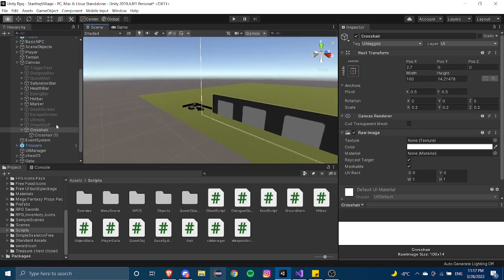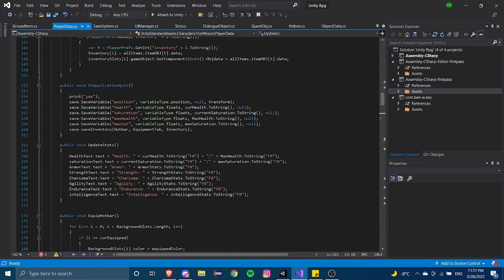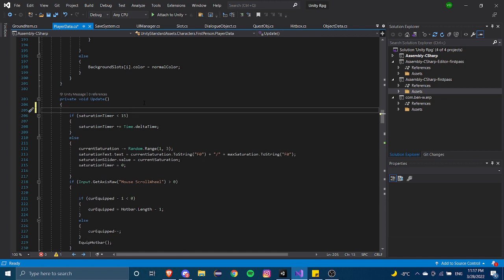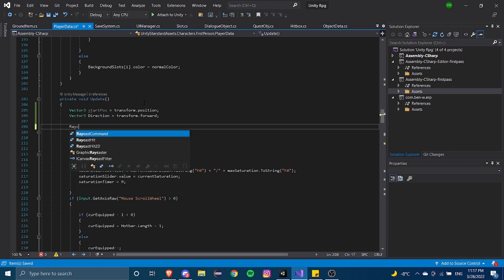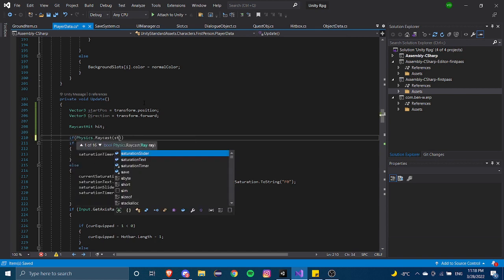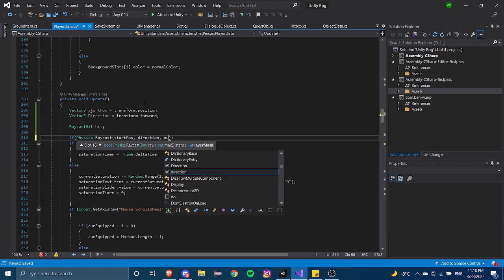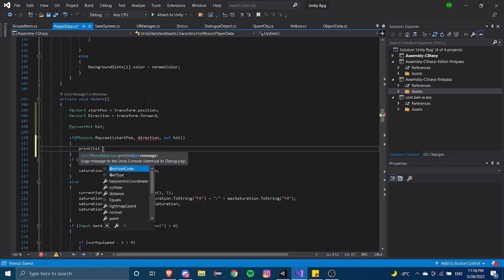To implement the raycast, we go into our player data script, find void Update, and add a few things. First, we create a Vector3 called startPosition and set it to transform.position — the position of our player. Then we create another Vector3 called direction set to transform.forward. Then we initiate the raycast with RaycastHit hit and call if Physics.Raycast, passing in startPosition, direction, and out hit. Then we print hit.collider.gameObject.name.